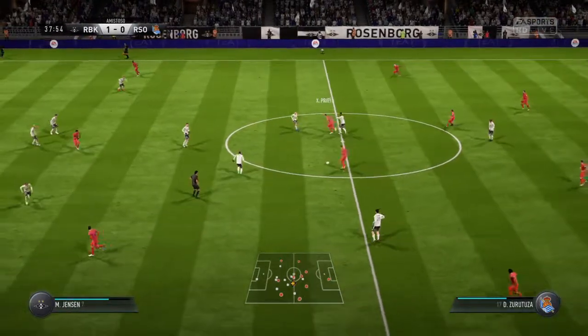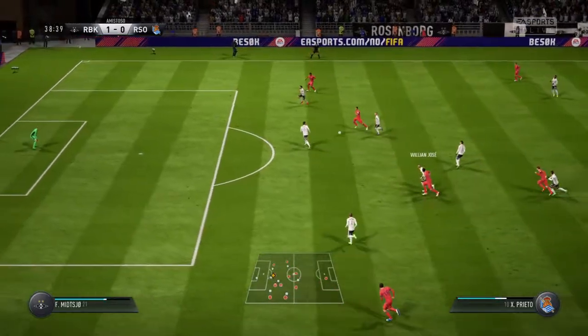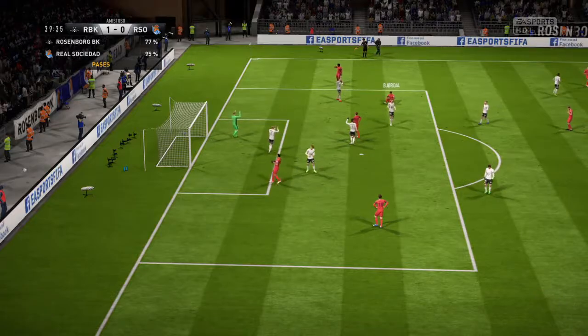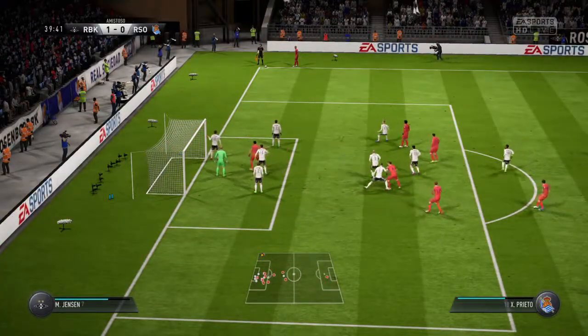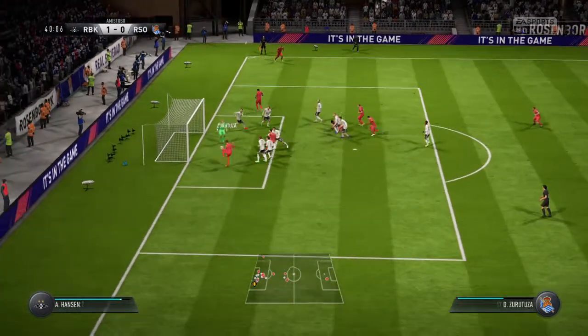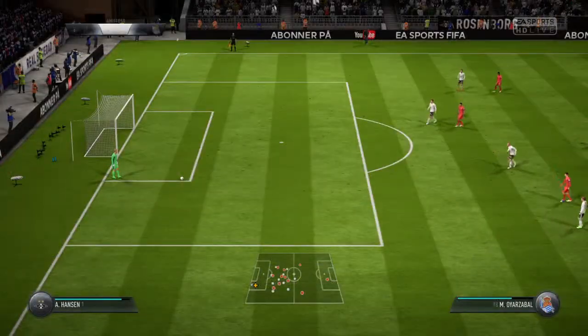Prieto. Zurichuza — trying to switch on the attacking power in this situation. He's got his shot off now. Reflected behind, a clear corner. He's put in the corner. Miscued with the header, really. Not known for his heading, and you can see why there with that effort.